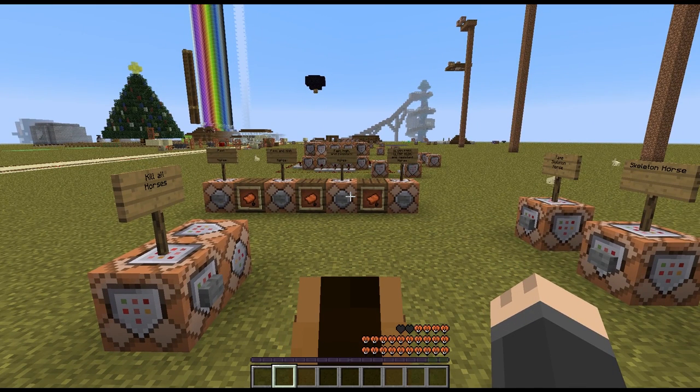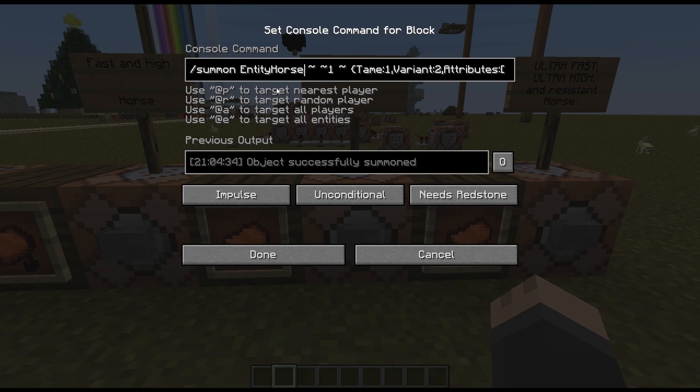This next command is the same as the previous one — spawning a horse except it's variant two, so a different color. Attributes are the same: the speed boost as well as the jump boost. But there's a problem with that jump boost because the horse jumps so high it takes damage when it falls and hits the ground. So I've added a potion effect: ID 11, which is resistance. This will enable it to take no damage no matter how high it jumps. The amplifier is 5, and the duration is one million, which will basically last as long as you'll ever need.